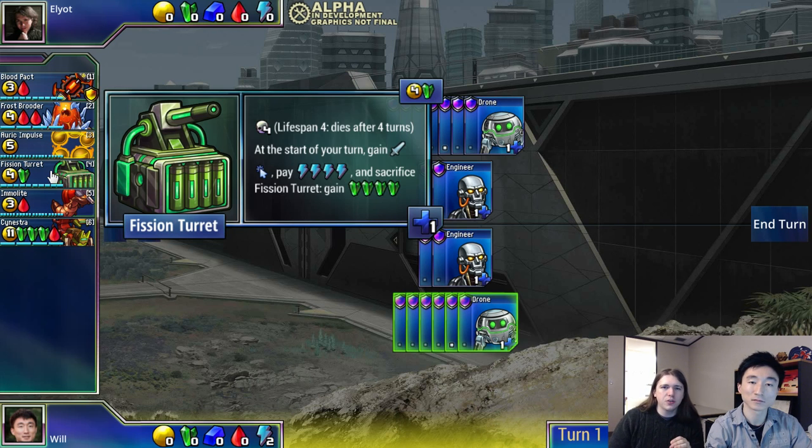Fission Turret fits nicely into some rushy build orders. If you go first, you can open drone-drone, then drone-conduit, then drone-drone-fission turret — a very efficient build. If you go second, you can open drone-conduit, then drone-fission turret, then drone-drone-fission turret. Both of those build orders are very strong, aggressive, rushy openings. We hope to see more aggressive play with green tech now that we've added the Fission Turret — it's going to allow a lot of early openings and let you threaten a lot of rushes.